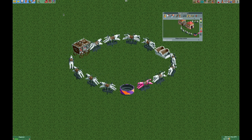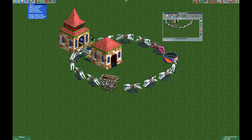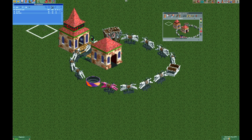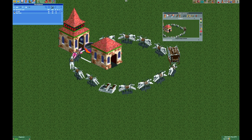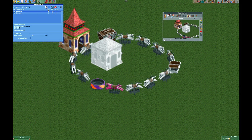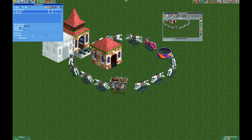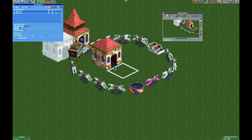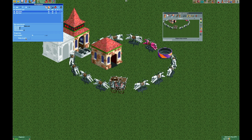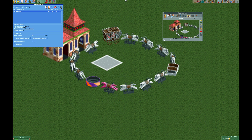Now we need to get rid of the entrance and exit. Go to your tile inspector, select the station piece and make it invisible. Then select the exit, copy it, and move it to the correct position — paste it and make sure you rotate it so it's facing the correct direction. Press 'Make Usable' otherwise it won't work, then take the old exit and delete it.